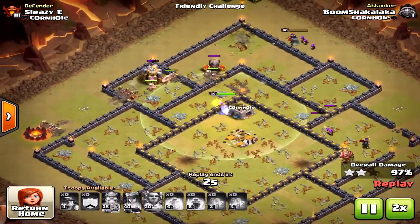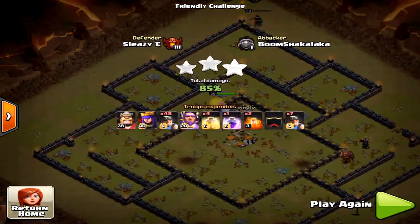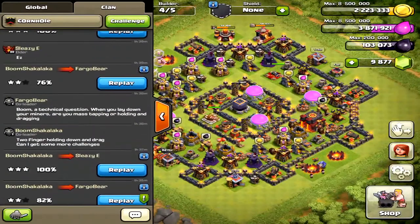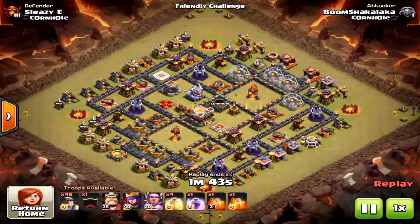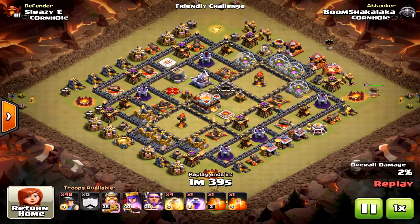He is going to get the three-star because the base wasn't designed well enough to protect the most valuable structures — the inferno towers and eagle artillery. The eagle artillery will take down heroes first, which is critical, and then move on to the miners. Let's keep looking at more attacks.